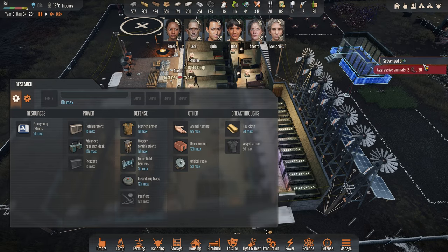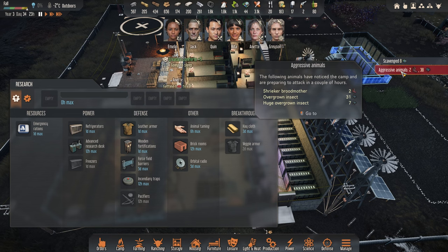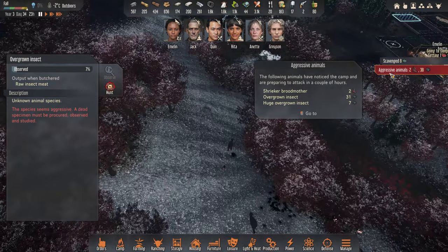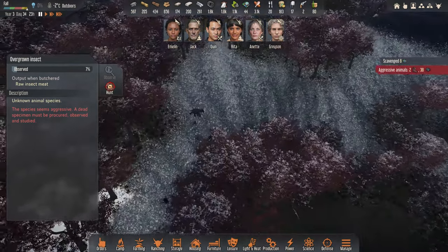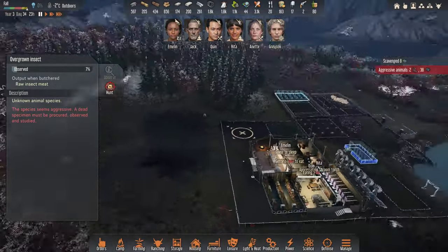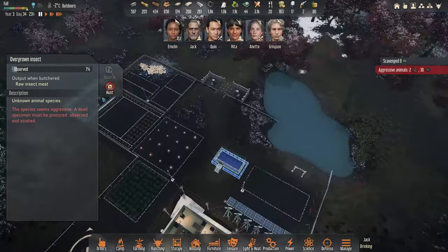We've got some aggressive animals: 38 of the overgrown ones, seven huge ones, and two brood mothers. Where are they? Looks like they're bothering some of the beasts up on the hill. I think we've got to get on top of this one straight away this time.